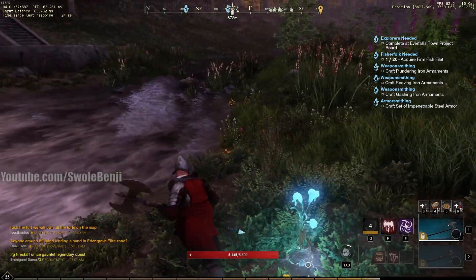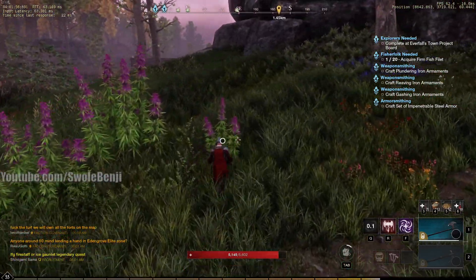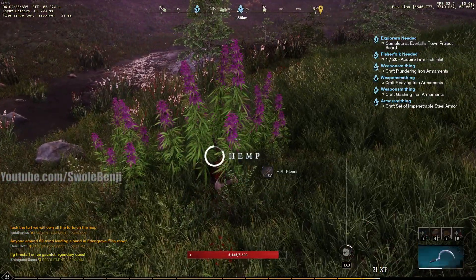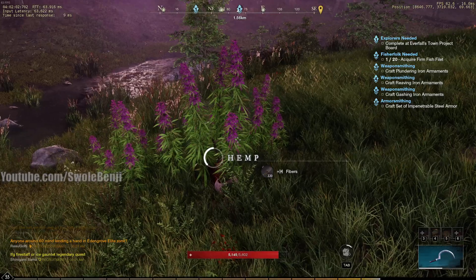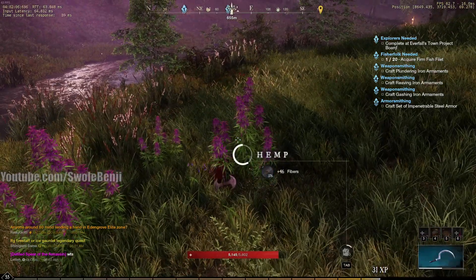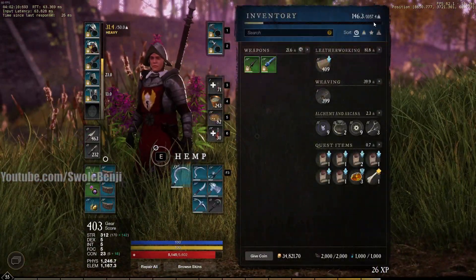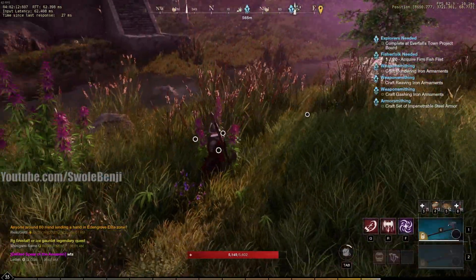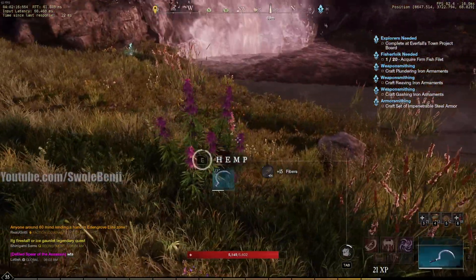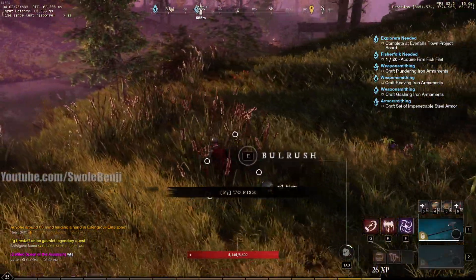That node might be bugged out until the server restarts — that's a shame because I got that one earlier. Anyway, we're just going to follow the river and pick up any resources that catch your eye. I do suggest being in the level 40 range so that you can wear three Tier 4 bags. Right now I can carry 1,057 pounds worth of weight, and my bags are going to fill up long before I even reach Windsward — that's how lucrative this river run is.